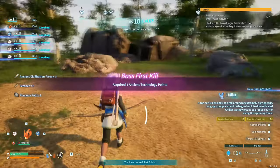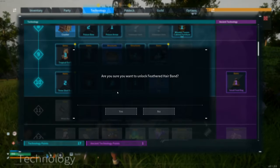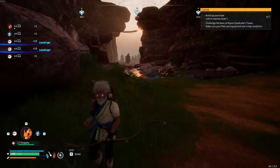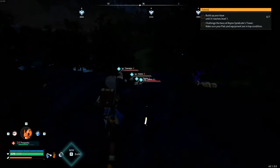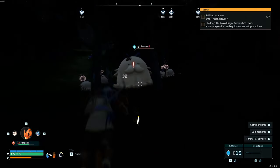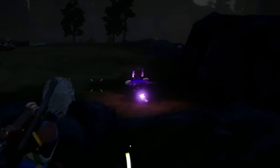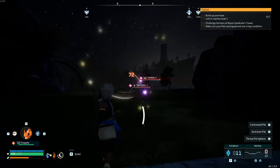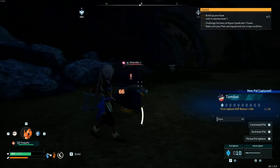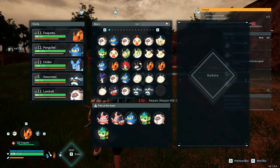Now you have your first ancient technology point and some technology scrap. You should also be a high enough level to unlock nails, the feather headband, and the primitive furnace. Use your ancient technology point to get the egg incubator. Don't go straight back to base — stay up for the night, as pals will be asleep and easier to damage. We're looking for one of the best employees: the tombat. Be careful fighting him as he is quite powerful. Once you've hired the tombat, go whack a few who crates and hire them for the business, then make your way back to base and put the tombat straight to work.